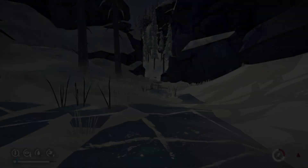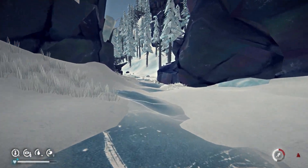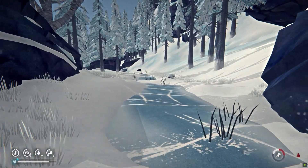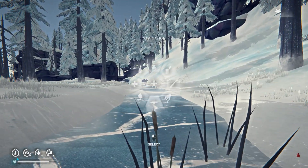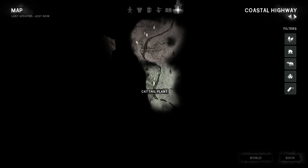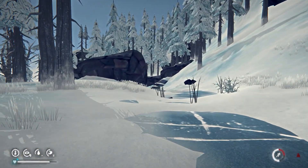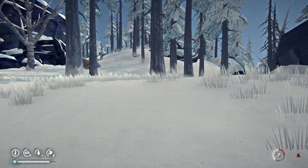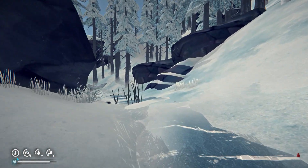Surveying will fill up your stamina bar. If you're trying to get somewhere quickly and want to keep your stamina up, run until your stamina is depleted, then survey using charcoal to reveal some of the map — after that your stamina will be full again. Instead of waiting for your stamina bar to fill up slowly, you can survey, which is handy anyway since you need to reveal your map as you explore. It's a good way to get your stamina up quickly by doing something useful in between.